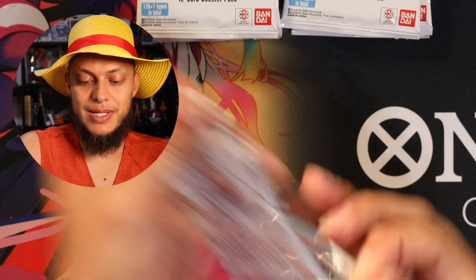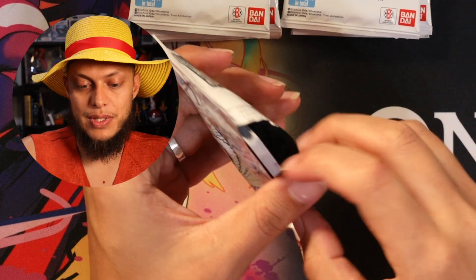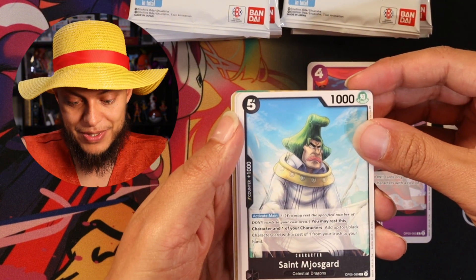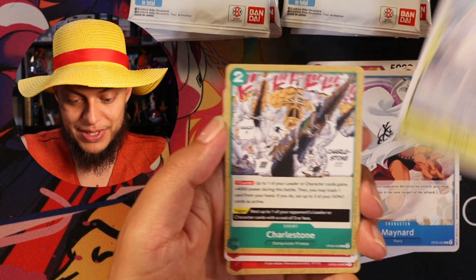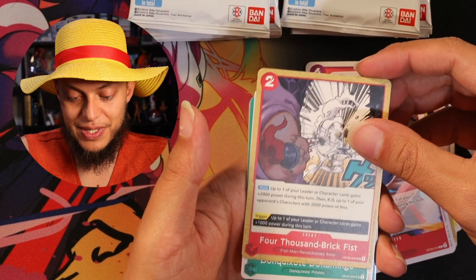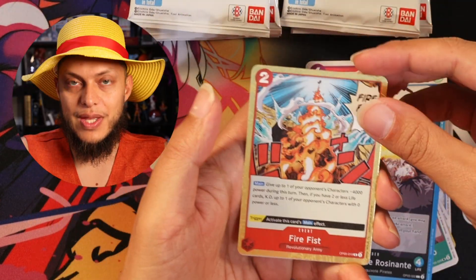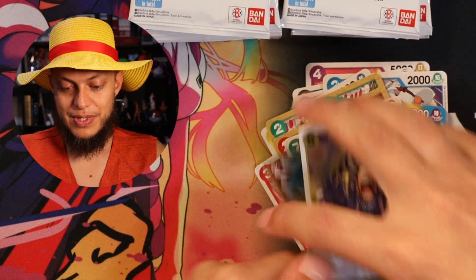Pack 1, moving on through. We've got Robin, Roby. The Celestial Dragons — they're just... Duffy, Maynard, Yama, Charleston, Pell. Should also be going in your decks if you're doing the pre-releases. 4,000 Brig Fist. Don Quixote do Flamingo and the Rosonante as a leader. Fire Fist — good card. Negadatsu.